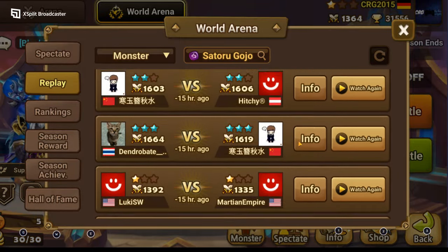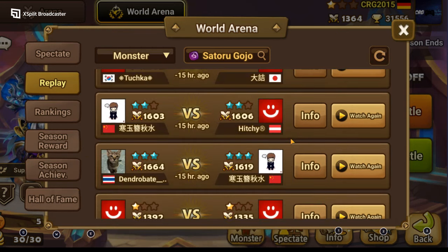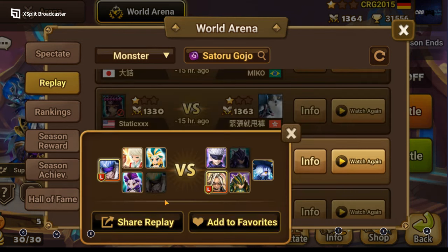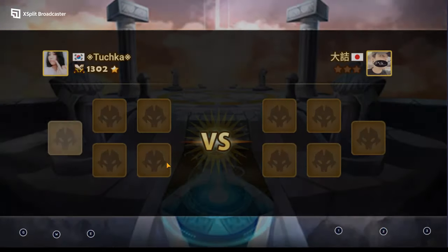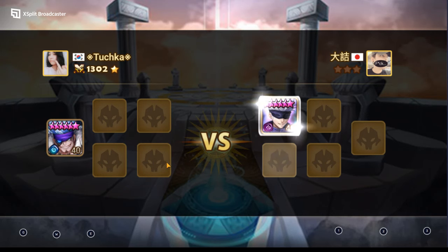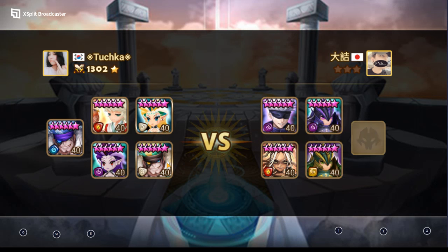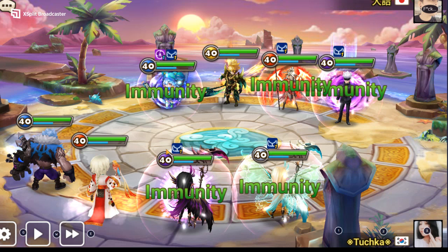Now let's look at battles where I can see the pick-ban earlier. We have Nana in this one — I want to see this, it could go either way. Passive check: number one, Gojo. He won't bring passive units. The moment you bring Gojo, opponents won't bring passive units because they know what Gojo does.